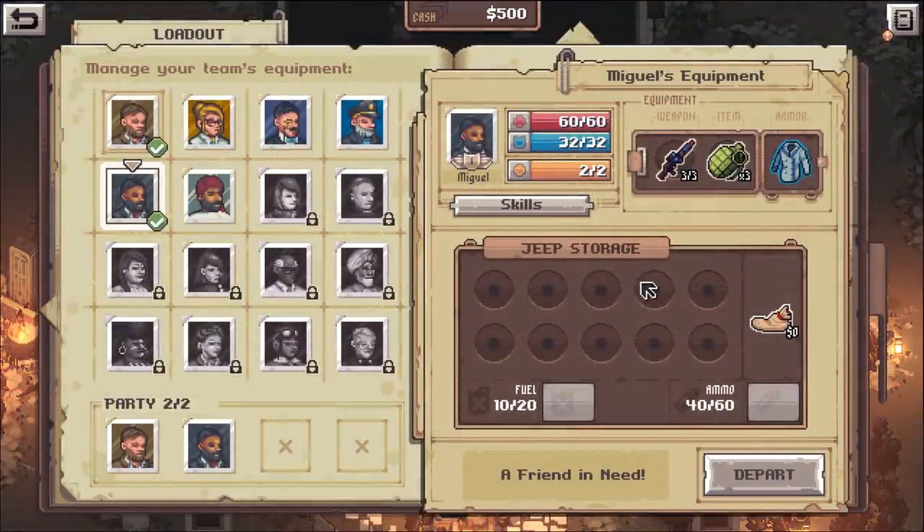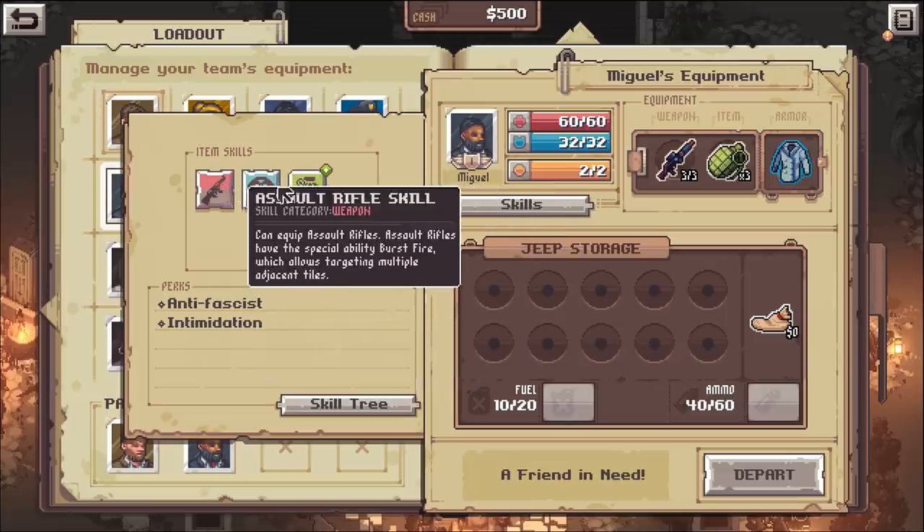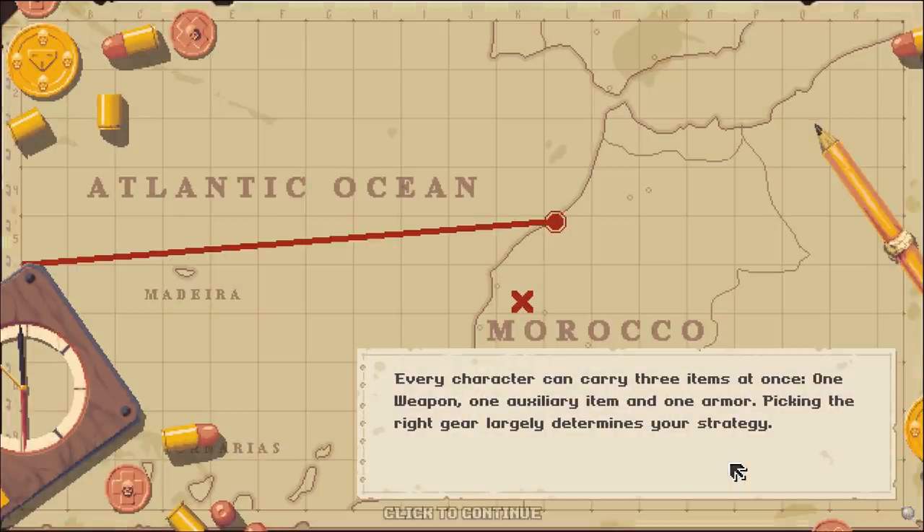This is our jeep - we have a certain amount of fuel and stuff we can put in the jeep. You can put grenades in the jeep - okay, interesting. Every character can carry three items at once: one weapon, one auxiliary item, and one armor. Picking the right gear largely determines your strategy.